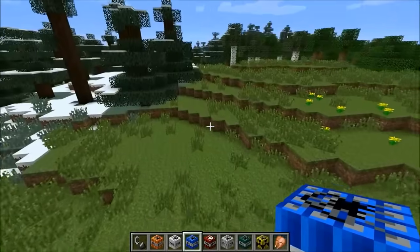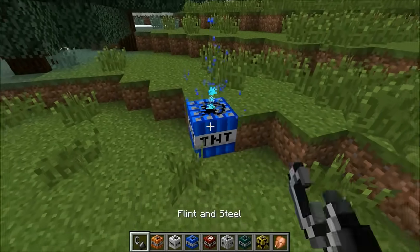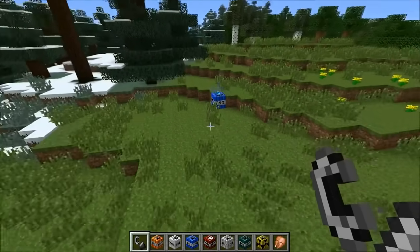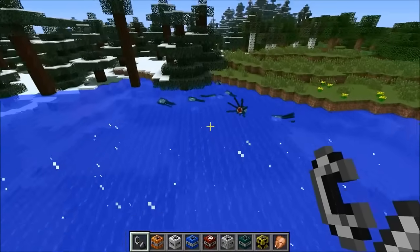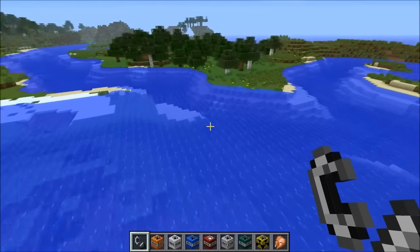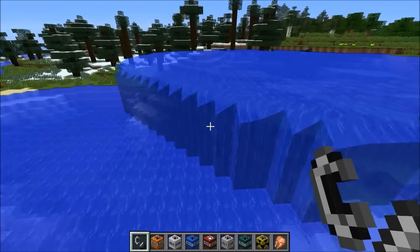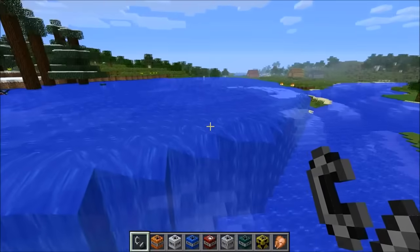This one is the ocean TNT and it literally creates an ocean — sort of like a lake. Here we go — it looks so cool, there's water coming out of it. Probably should back up a little bit. There we go — there are even squids, look at them swimming through it! It looks like it connected to everything else, the water is flowing down.